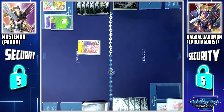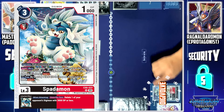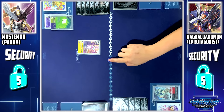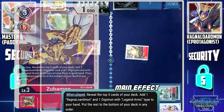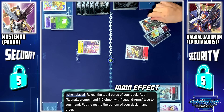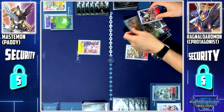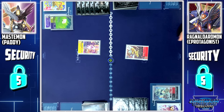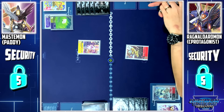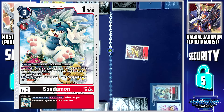My turn, drop. Dijitama Hatch. I'll digibuff Kakimon to Spadamon. Next, I'll pay 3 memory to play Zubamon. Zubamon on-play skill: I look at the top 5 cards of my deck. Among them, I may add 1 Ragnalordmon and 1 Legend Arm Digimon to my hand. I'll add Brioway Lujumon to my hand, and the rest goes to the bottom of my deck. Finally, I'll end my turn by paying 2 memory to digibuff Spadamon to Eager Zubamon.